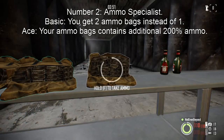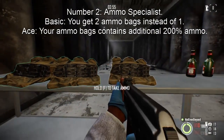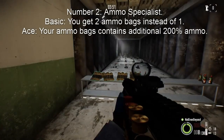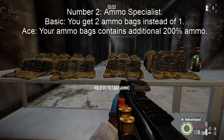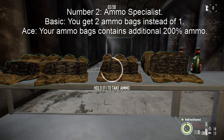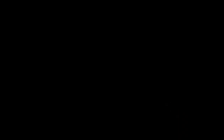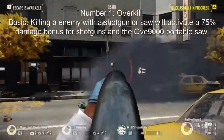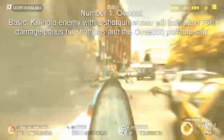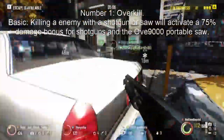Number 2. The Enforcer's specialty is ammo, and the two best things to bring on jobs are ammo and health. Having 300% ammo by default is enough for starters, but for harder jobs down the road you'll need a lot more. When you get the skill at basic, you have 2 ammo bags instead of 1, for a total of 600% ammo. Acing it will give you a total of 1000% ammo, which should last you and your teammates through long jobs like Rats or Watchdogs.